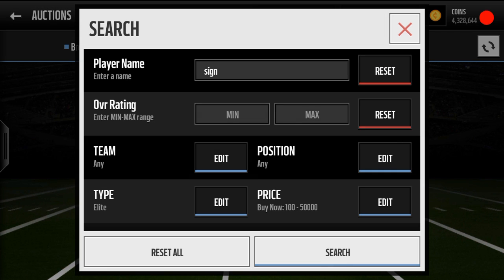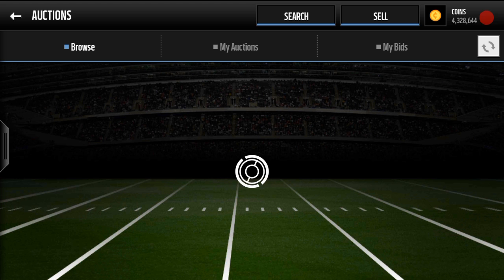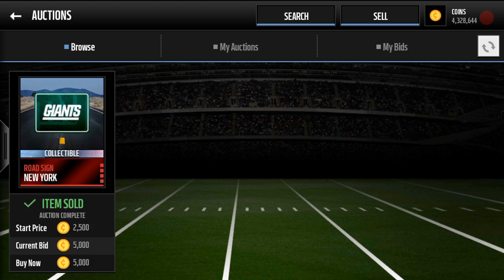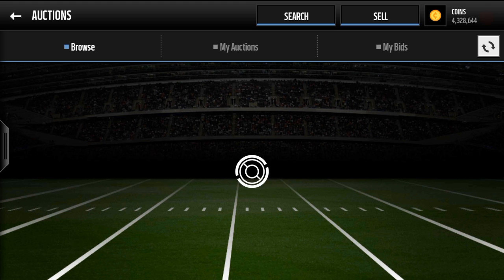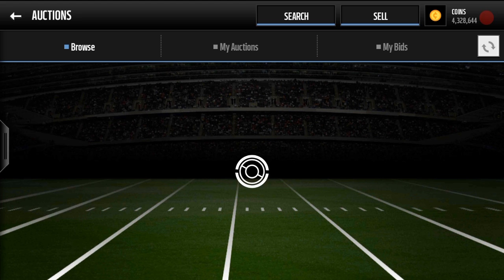Road signs are a not very commonly used filter, and I'm actually going to be sitting on this filter tonight trying to get some cards and get a little live snipe for you guys. Look up elite road signs for 50,000 coins — very solid because they do sell for about 80,000 coins. So if you're getting anything at 50,000 and under, you're going to be making that 20,000 to 25,000 if not more profit every single time you get a snipe. This is just a little filter I like to sit on.